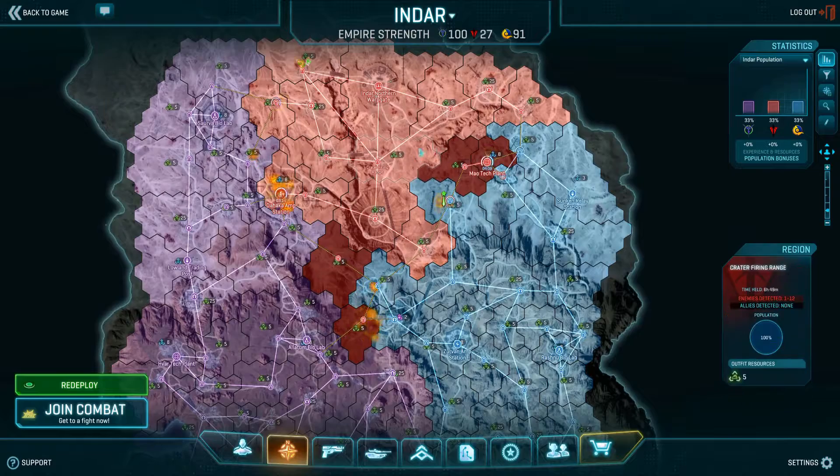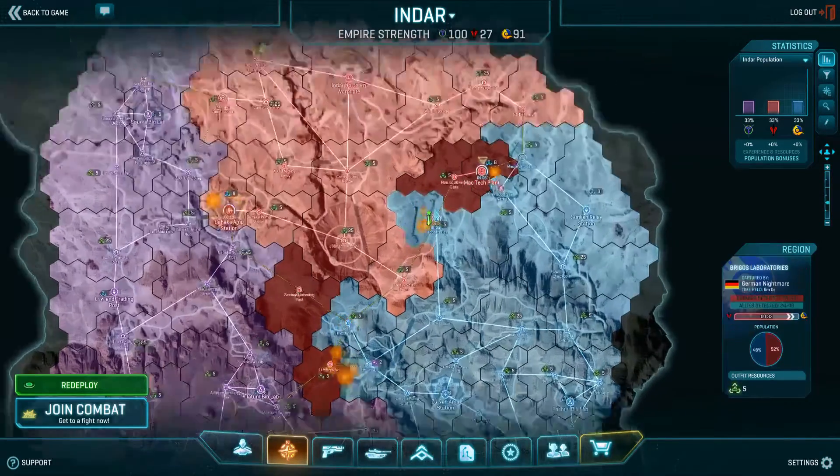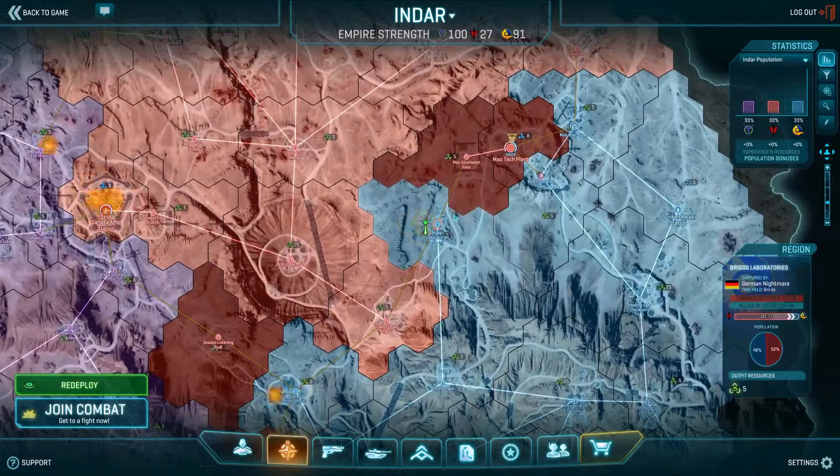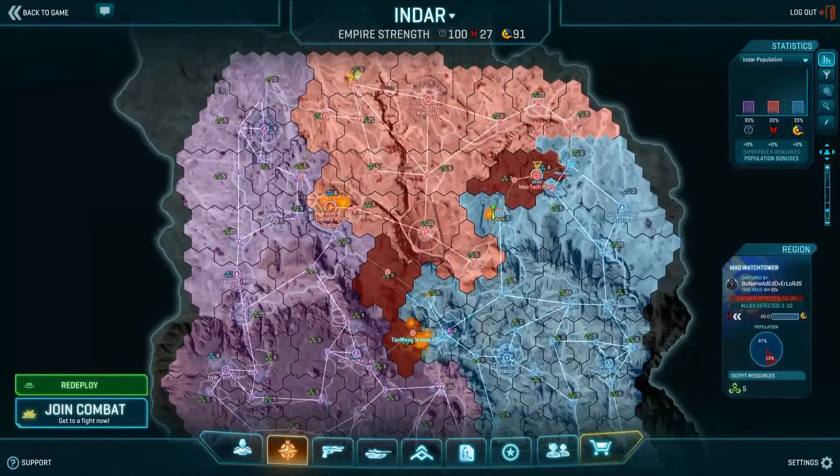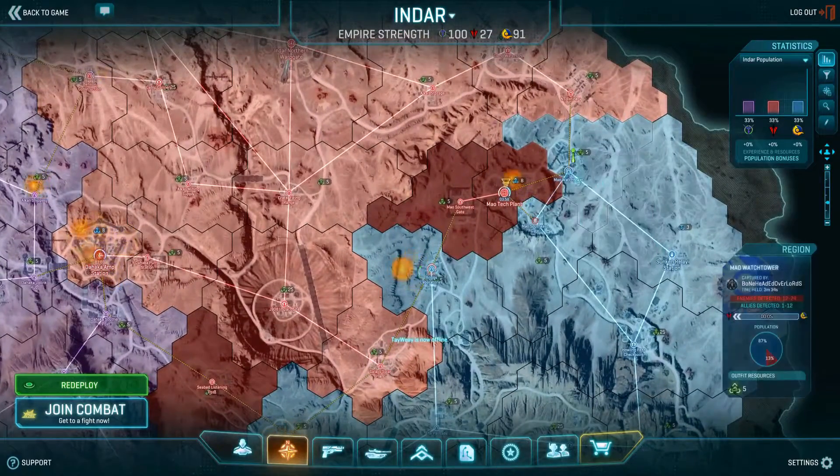Looking at the bigger scale situation around Briggs and Mao, we have lost the tech plant. We've been cut off at the tech plant. You can see that on Mao Watchtower — we've lost connection to the tech plant there.